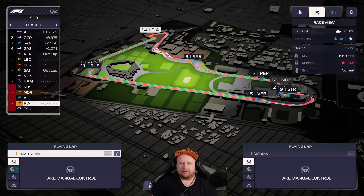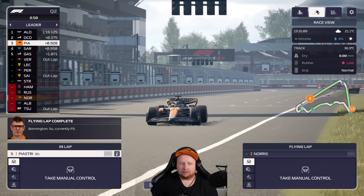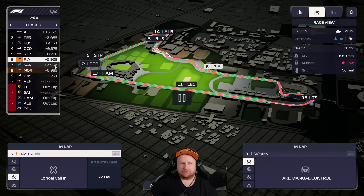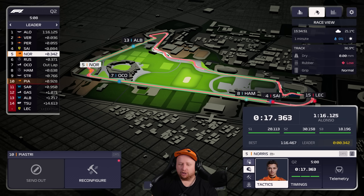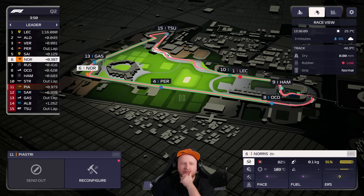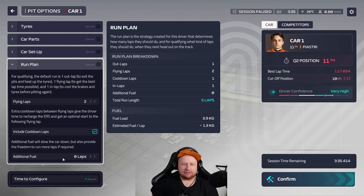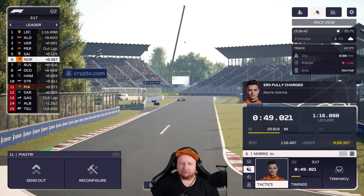Oscar starts his lap — no one's going to get in his way. A few people will get in Lando's way, which is not ideal. Currently P3, but a long way off that lap. Confirming Horus — didn't even beat Oscar, not good enough. Cancel — we're doing another lap. Lando goes fifth, only three tenths off Alonso. Let him cook. Piastri is probably out, but we have another set of tires to throw at it. One-lap run this time, with some fuel taken out.